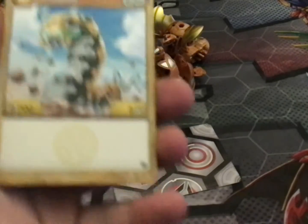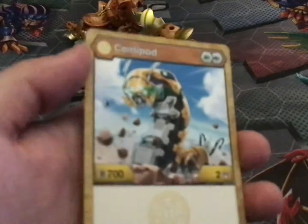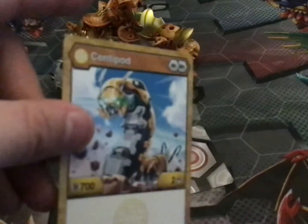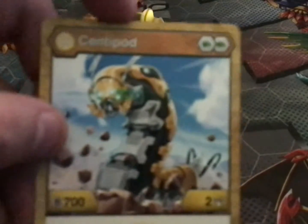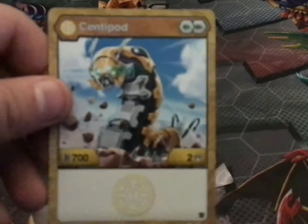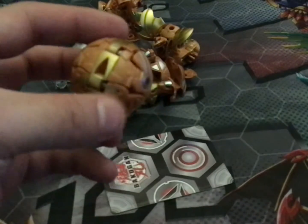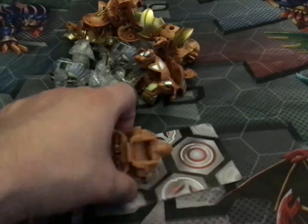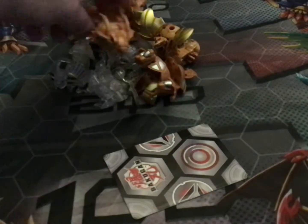Up next is Oralus Synthapod. One interesting thing about this Bakugan is it's actually not shown on the list — if you have an Armored Alliance list and you see Synthapod, this faction will not show up. I think they forgot it or something. Anyways, it has two green fists, 702. I don't think you guys have ever even seen what an Oralus Synthapod looks like, so this is actually your first look at them.